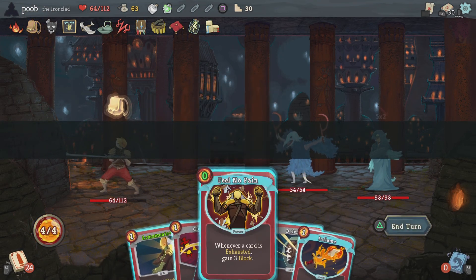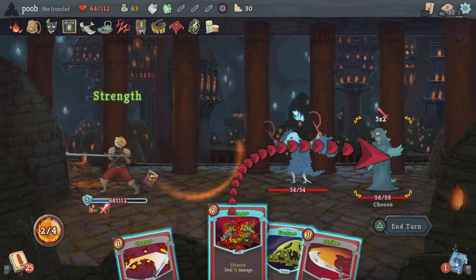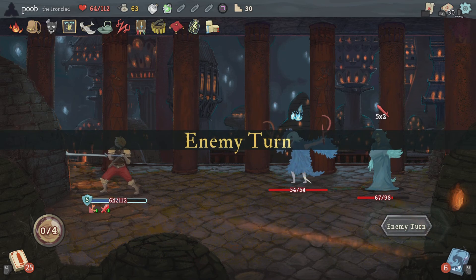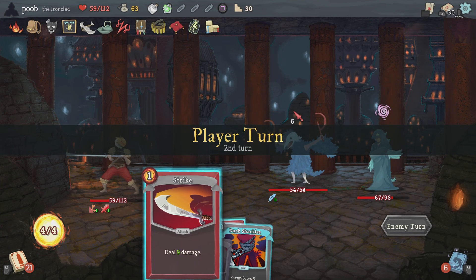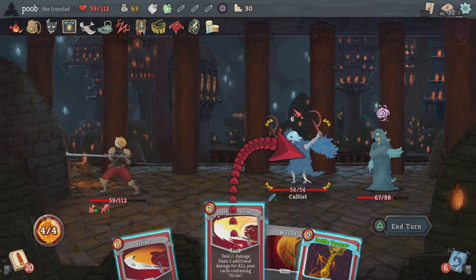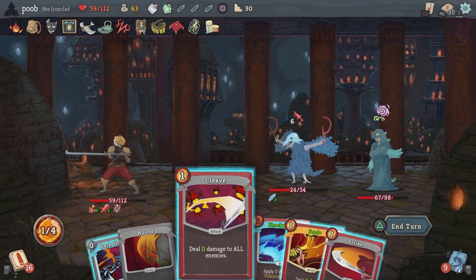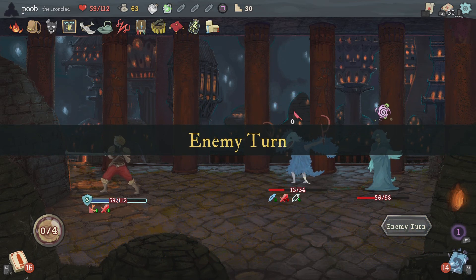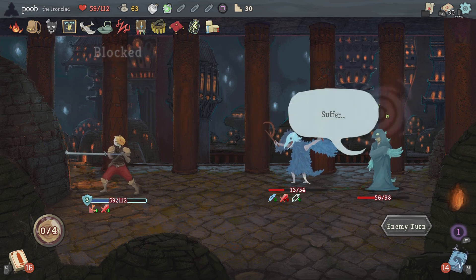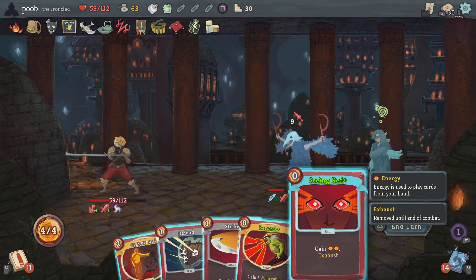Let's go here — it's an encounter. That's a pretty bad card to start out with but it's fine. Might as well use it to prevent it from exhausting. I haven't explained — when you exhaust a card it goes into a pile which you cannot use for the rest of the battle. I can make it so that guy does not deal any damage. Of course I get Feed — I'll just make him weak. I shouldn't have used it when I have such little energy.